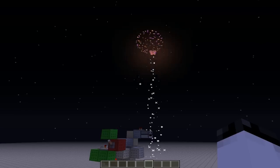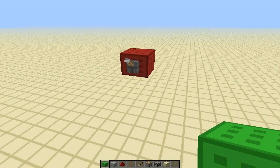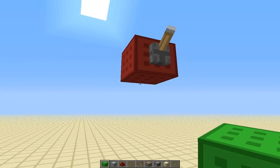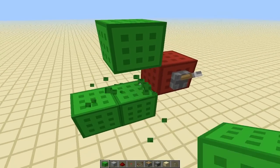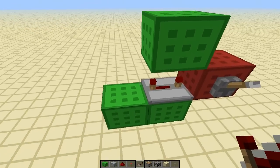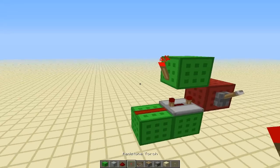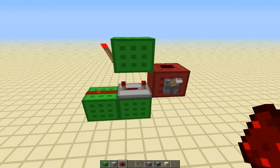Let's take a look at how this works. As usual we will start with a red block as our power source. We'll throw a lever on it to turn it on and off, and then we will build a 5 clock. A 5 clock is the fastest clock you will be able to use for this firework randomizer, although you could extend it further — I'll show you how to do that later. So here we have a 5 clock.